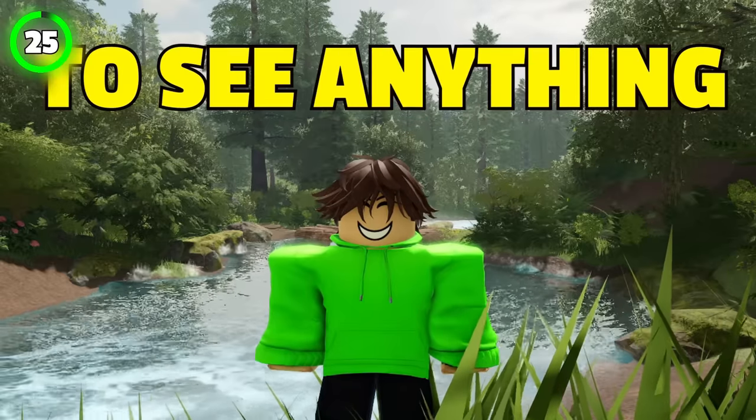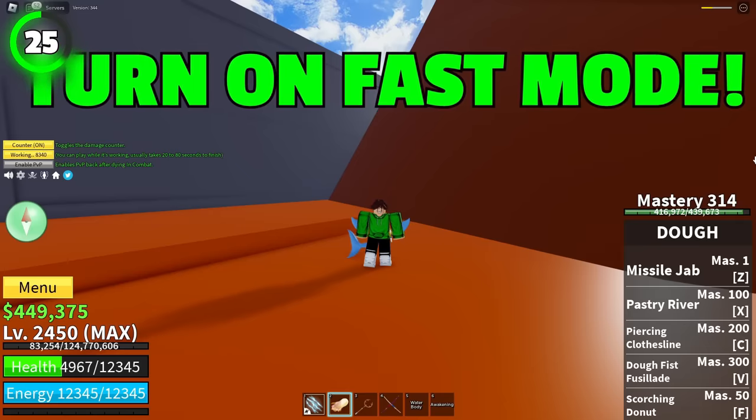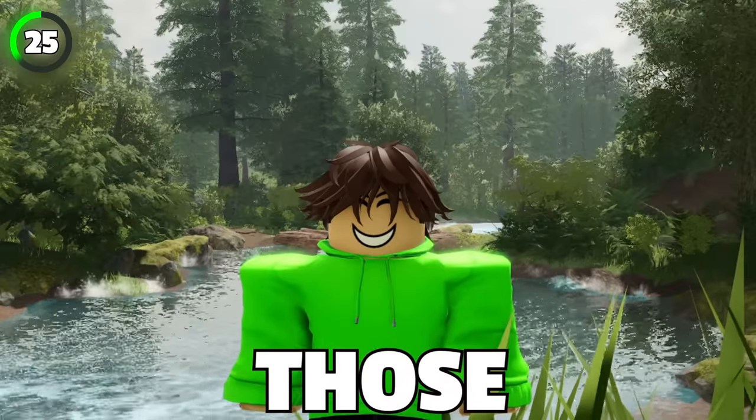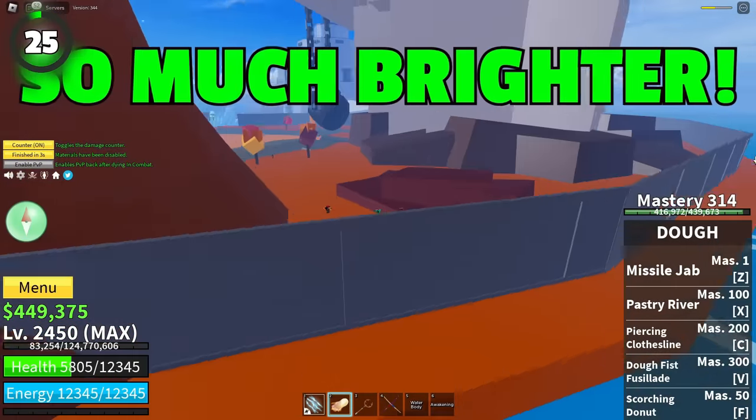You know how it's super hard to see anything while doing a quest in a dark space? Well, just turn on fast mode. Fast mode isn't only for players playing on lower end devices, but also for those who have a high-end PC. The fast mode makes dark places look so much brighter.